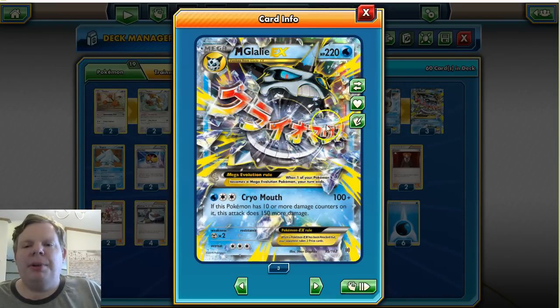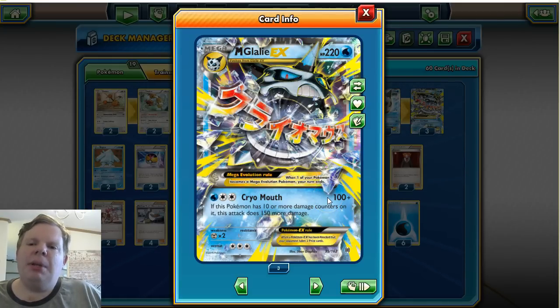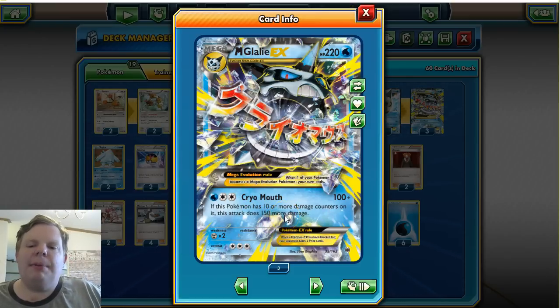Mega Glalie is a Water-type Pokémon with 220 HP. It has Cryo Mouth, which does 100 damage, but the cool thing is it's only a two-energy drop — a Water and a Double Colorless — so we can just use two energies and have it charged up. It synergizes well with the regular Glalie EX, which has the same energy requirement. Even though 100 isn't a lot, it's a two-hit KO number, and it also has added text: if this Pokémon has ten or more damage counters on it, this attack does 150 more damage, hitting for 250.